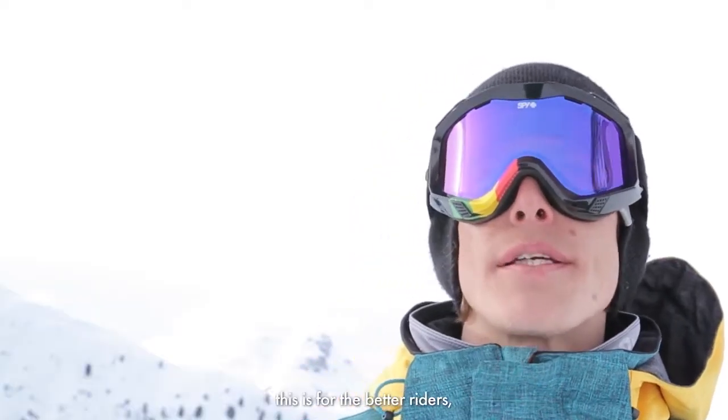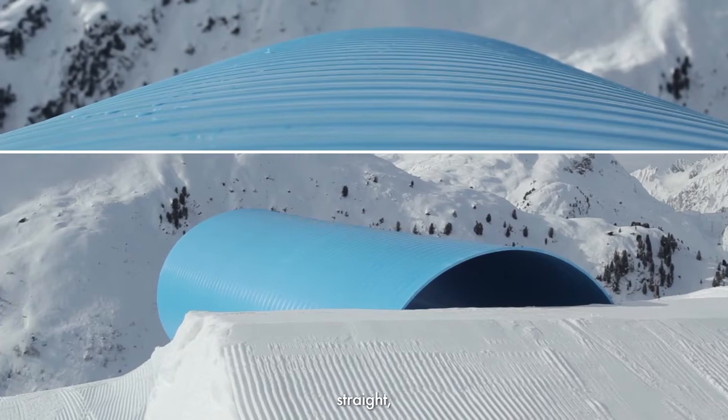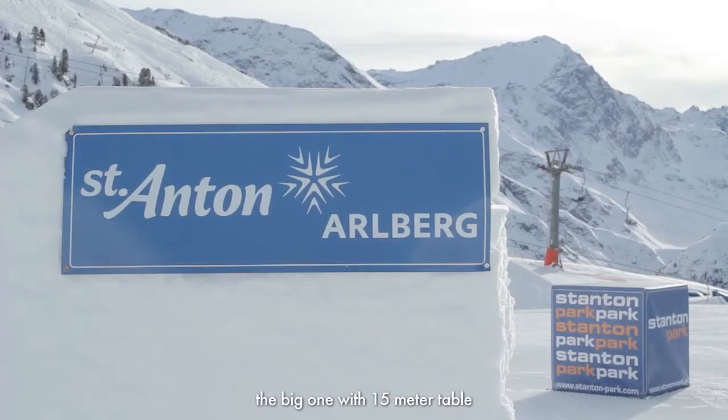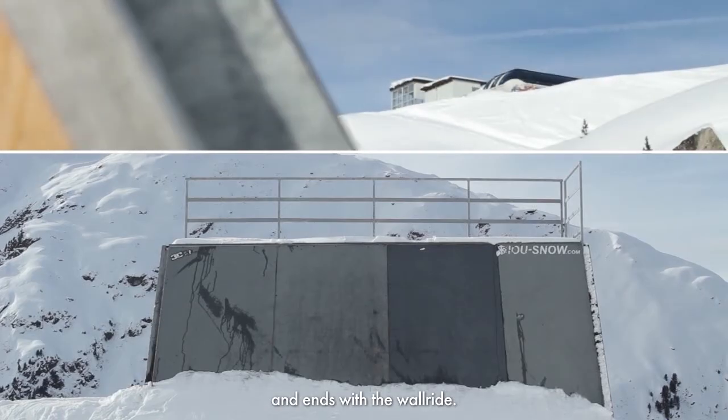Und dann haben wir die Pro Line, das ist für bessere Fahrer. Da haben wir am Anfang die Tube Straight aufgebaut, danach haben wir noch zwei Kicker nebeneinander: der große mit 15 Meter Table, der kleine mit 11 Meter Table, und danach folgt noch der Wall Ride. Tschüss!